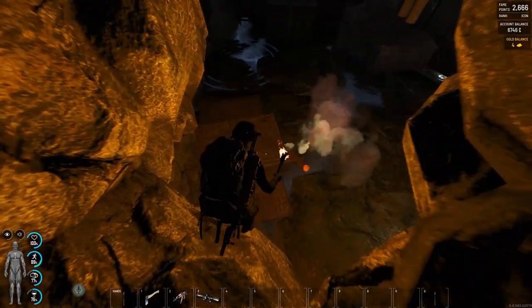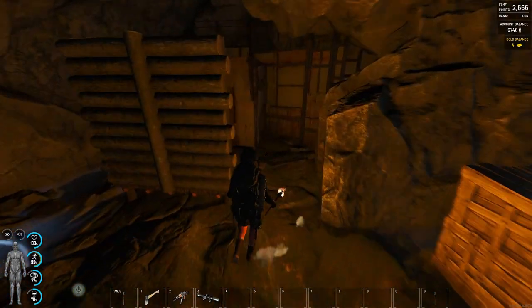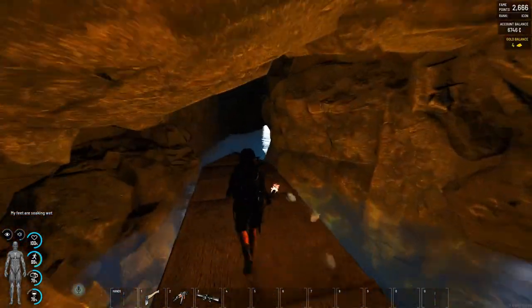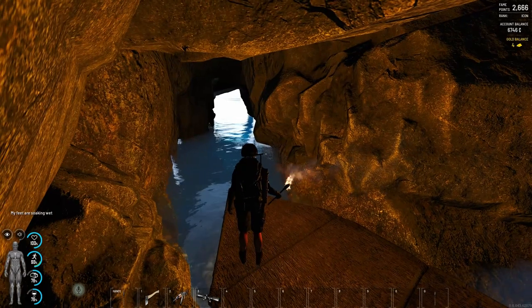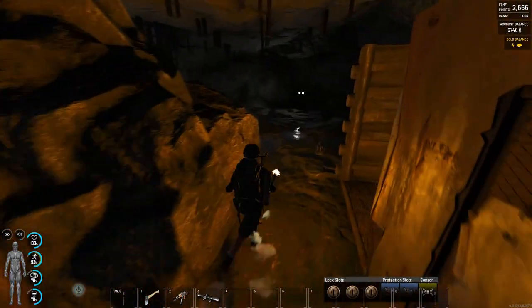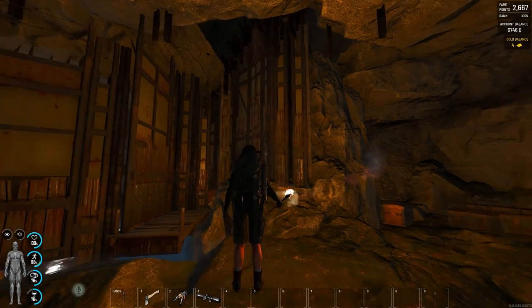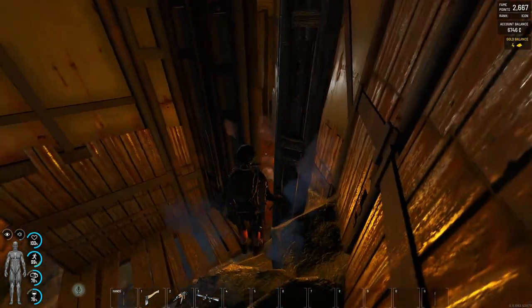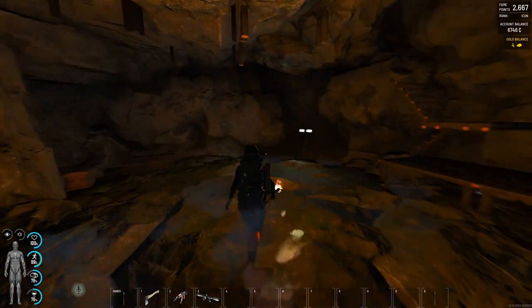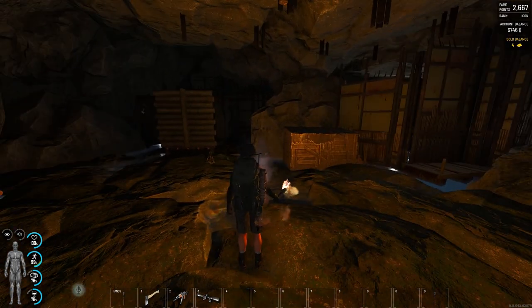The plus of this base location is that when the planes come, you cannot be found. Easy to defend because there is only one way to approach this base from the sea side. Of course when you're offline and all your squad is offline and a huge squad comes with plenty of explosives — I don't know how much C4 is needed to pass this — there is more to it. Thank you guys for watching, and see you in the next video. Bye.